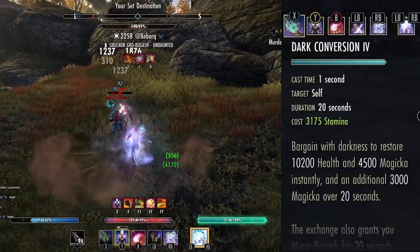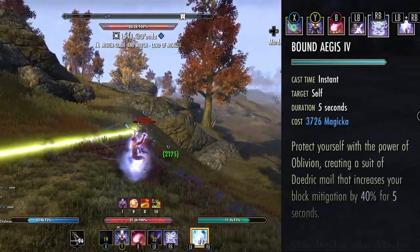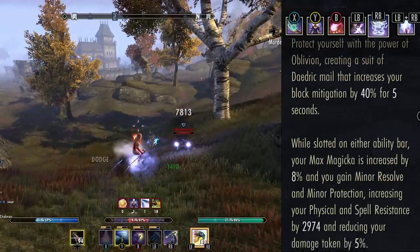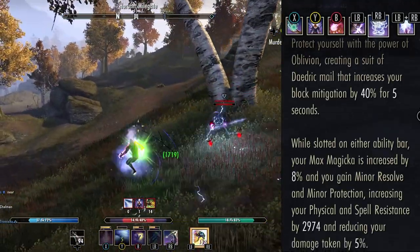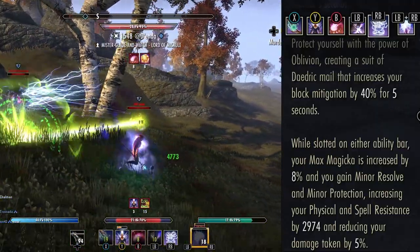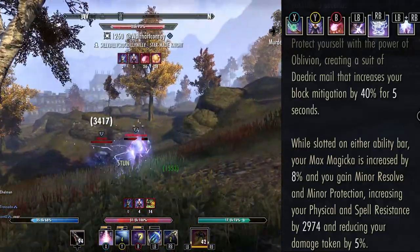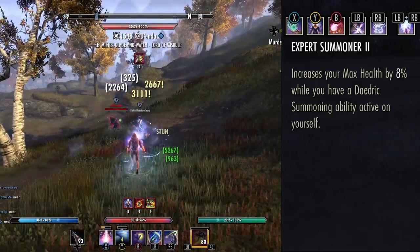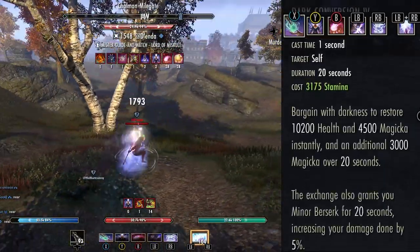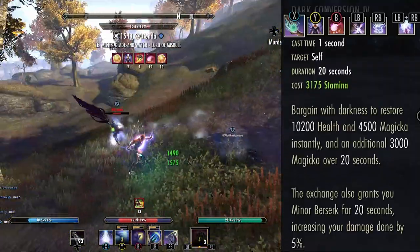I'm going to start the skills on the back bar, because there's one skill in particular that has opened up a huge variety for the Magicka Sorcerer — Bound Ages. There was a very subtle change to this ability that made a huge impact on the class. While slotted on either ability bar, your Maximum Magicka is increased by 8%, and you gain Minor Resolve and Minor Protection, which is absolutely huge. You no longer have to run it on your front bar. And because Bound Ages is always active, you take advantage of Expert Summoner, which increases Maximum Health by 8% while you have a Daedric Summoning ability active. The first ability on the bar is Dark Conversion — your pseudo heal, which also restores Magicka plus an additional 3,000 Magicka over 20 seconds.